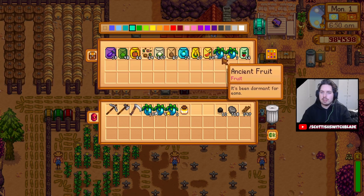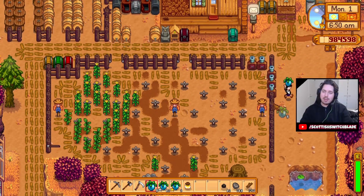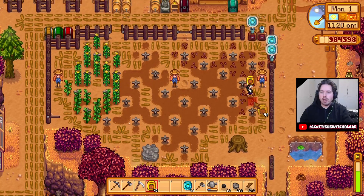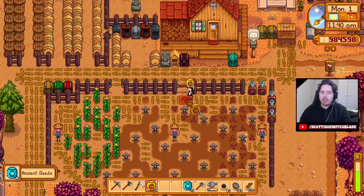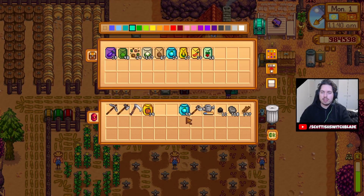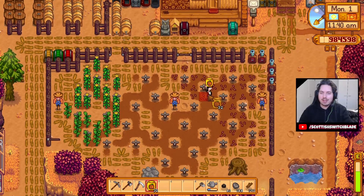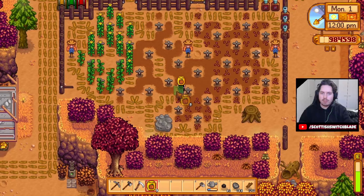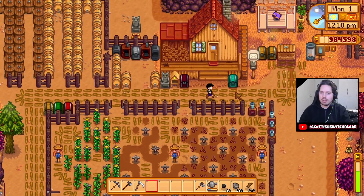Alright, Stardew Valley. Here I have 24 ancient seeds, plus I kept a few of these ancient fruits that have already grown. What we're going to do now is plow them all into the seed maker. We're just waiting for the last of the ancient fruit seeds to be ready. I'm going to plant pumpkins everywhere — I think I'll just fill this place full of pumpkins. How many ancient seeds do we have now? We have 49. That is insane. 49 plus 24 is 73. We started with like 60-something pumpkin seeds here. We still have like two or three harvests of the ancient fruit seeds.